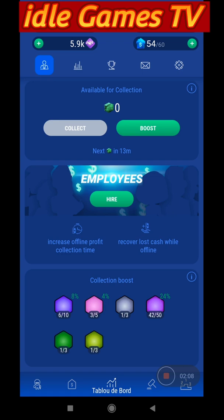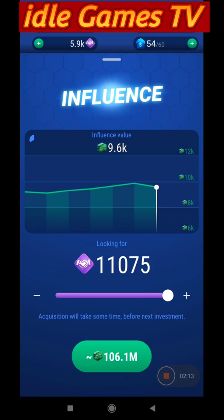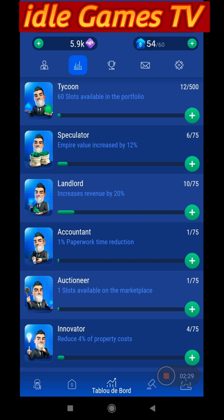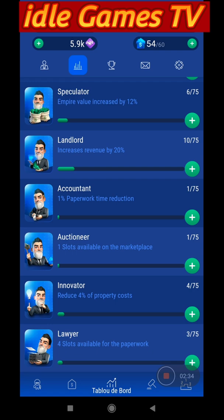You will have influence as well, besides cash. With the influence you will increase your amount of rent that you collect, but you definitely need to play more than I did. You will also have coins for extra shopping — with these coins you will buy different kinds of skills, and each skill gives you different things like slots available in paperwork.